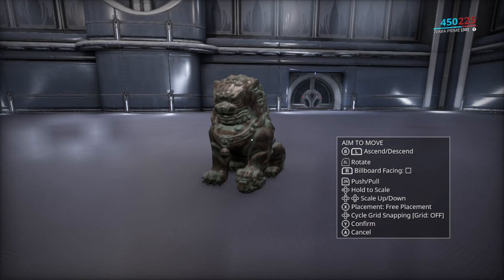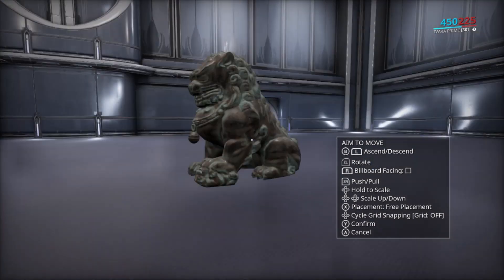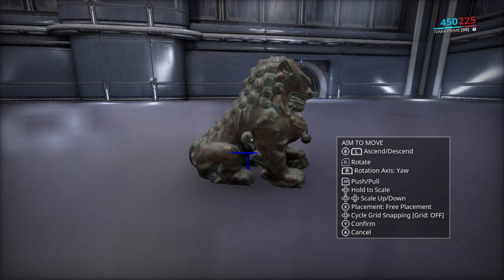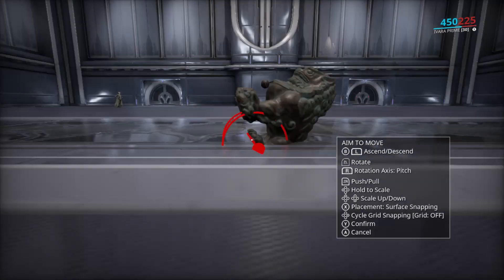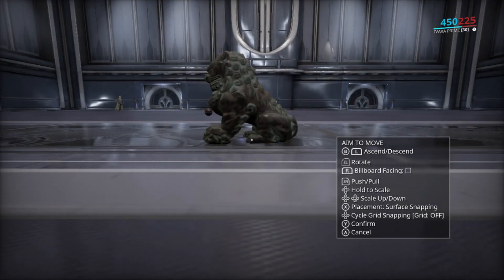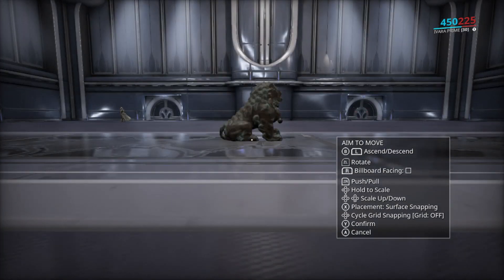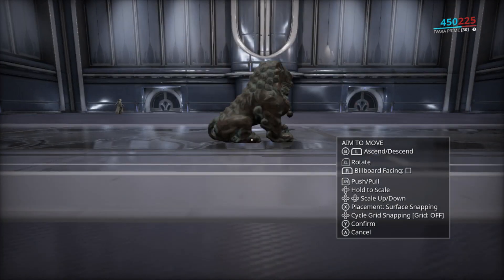Then we have placement. This gives you the ability to place objects freely like this, or with surface snapping, which I only use anytime I want to fix an object's alignment. Then you have cycle grid snapping, which I never use.